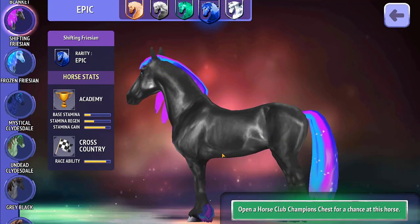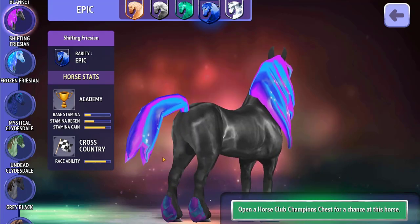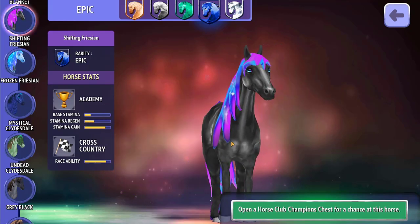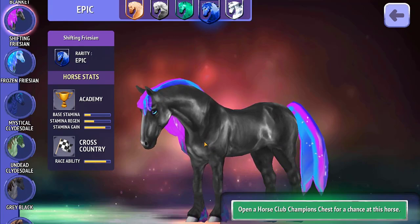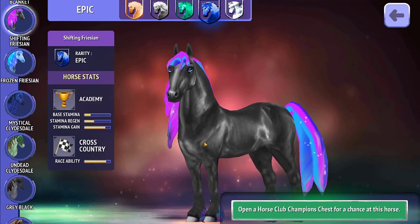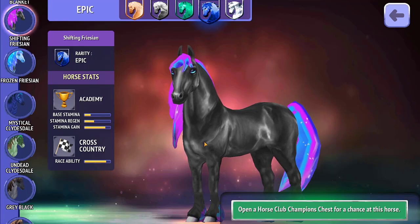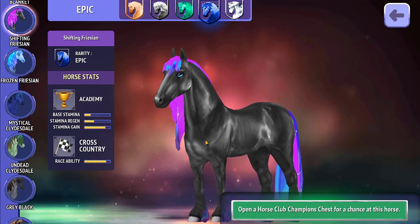Now looking at the Shifting Frisian, I'm not so much a fan. I do like the mane and tail colors but for some reason they kind of remind me of toothpaste. The body itself doesn't feel like it works with the horse — I feel like if the horse had been either much darker or much lighter it might have worked. The colors don't gel for me, but maybe you guys really like it — let me know.